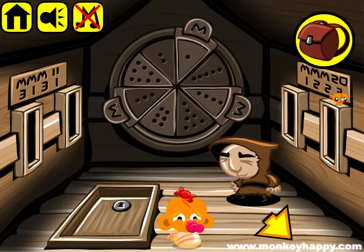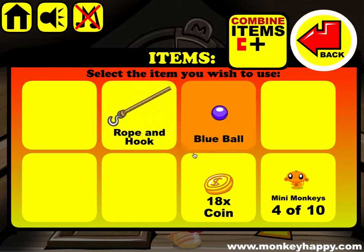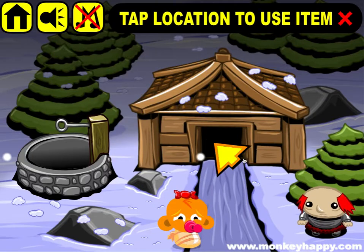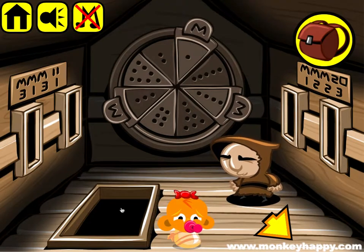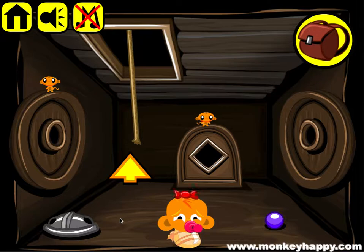Pick up all the objects here. Now we should have the rope, blue ball, and our hook. We can combine the hook and the rope and use it on here to get the key out. Once we've got the key, let's unlock this trapdoor. We can also use the rope and hook to climb down.